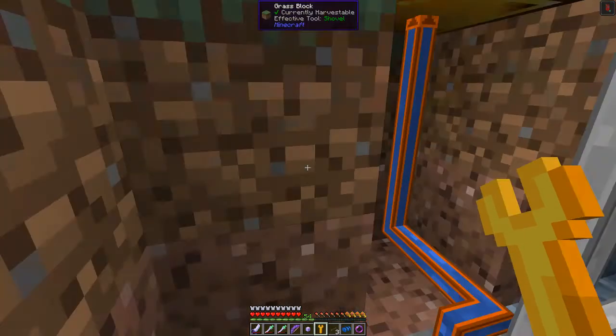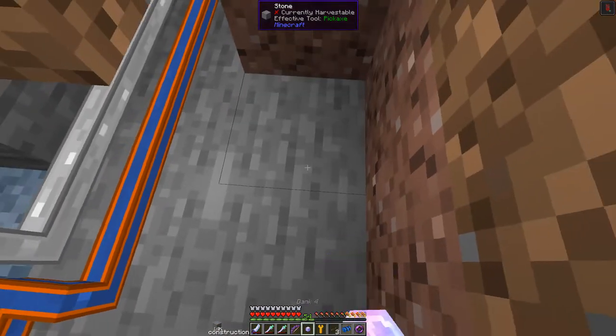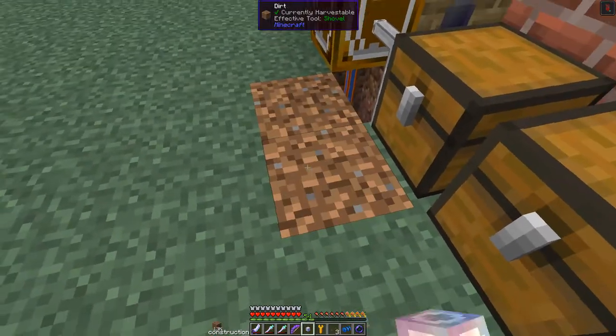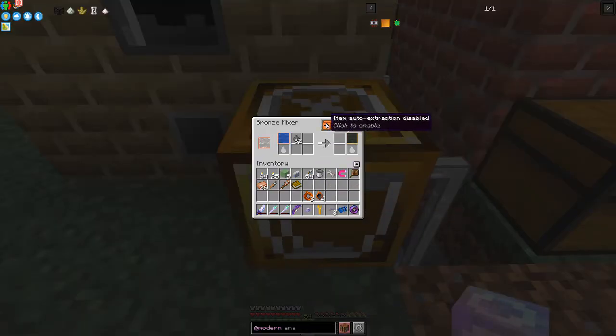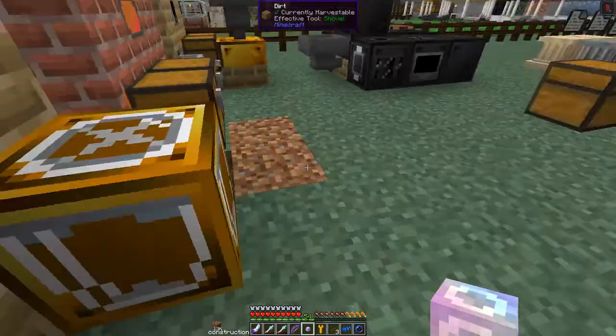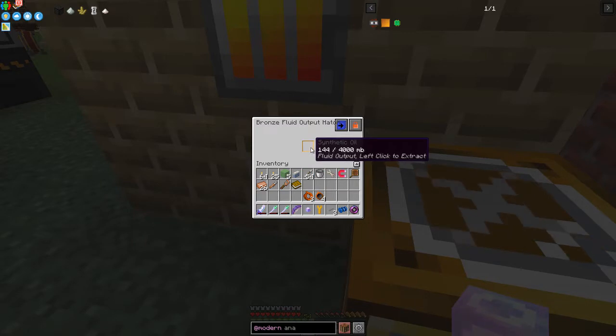All we need to do now is configure the output sides. We can set auto-extract items and auto-extract fluid. With a bit of luck we put the fluid into here — that goes into the input hatch of the steam blast furnace. As you can see from the side, it's got 432 millibuckets of raw synthetic oil in here, and then that's cooking and producing synthetic oil in the output hatch.